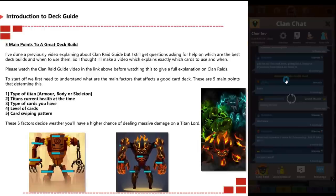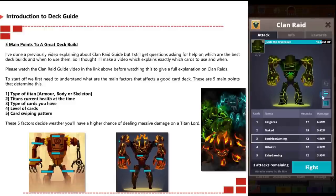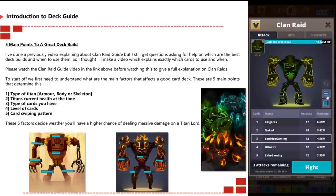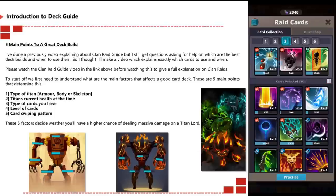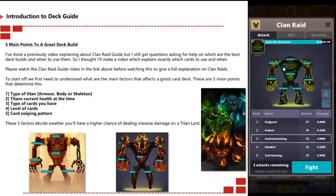First, you need to understand the main factors that affect a good card deck. There are five main points: the type of titan you're fighting — whether it's an armor, body, or skeleton type; the titan's current health; the type of cards you have; the level of cards you have; and the card swiping pattern. These five factors decide whether you have a higher chance of doing massive damage on a titan lord.